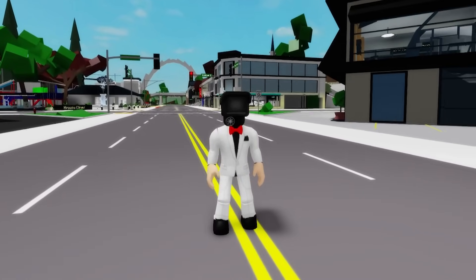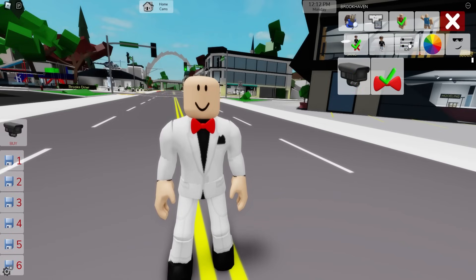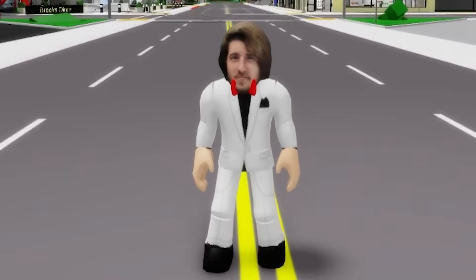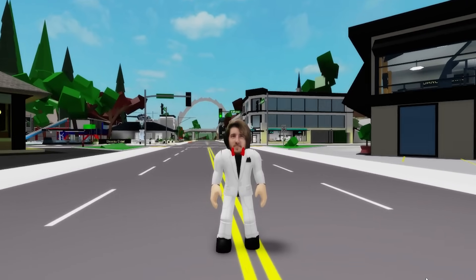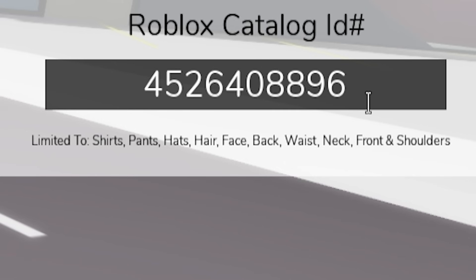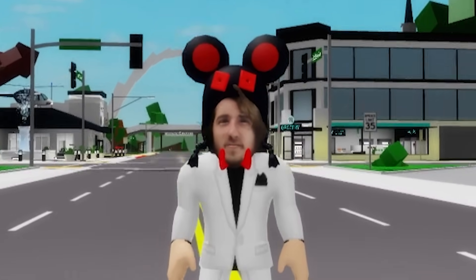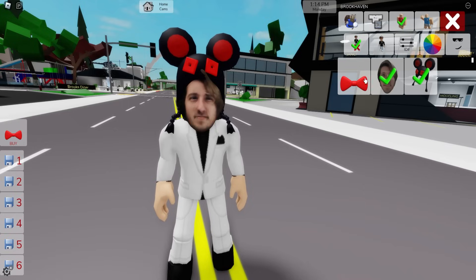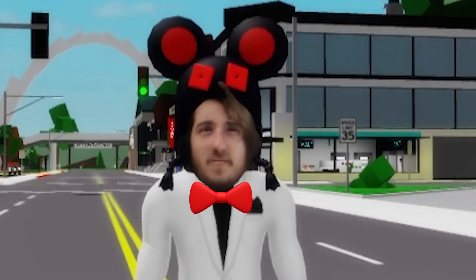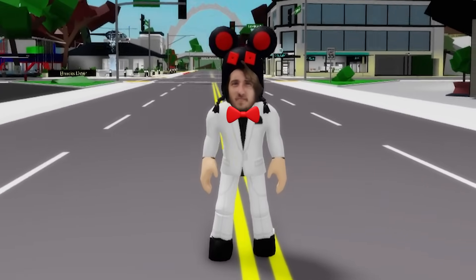And here is our Elite Cameraman — what do you think of him? But wait, since recently there was a face reveal, let's deselect the camera face and instead add ID code 14166934957 to place this Creek Craft face on our avatar. We also need to use ID code 4526408896 to add this very traditional Creek Craft hat, despite the fact that he had announced it was the end of an era of using it. And here is another version of Elite Cameraman. Please let me know if you really believe that Creek is Elite Cameraman since the channel got over 1 million subscribers, or feel free to share any other theories you might have.